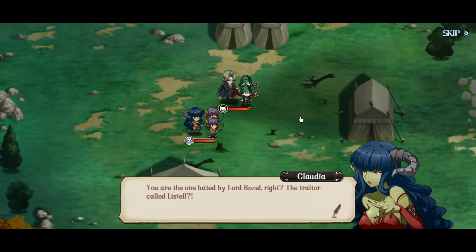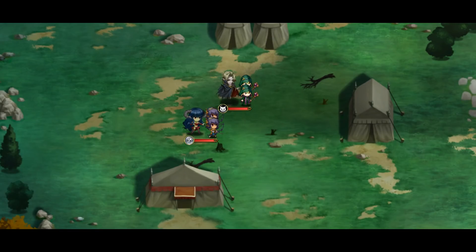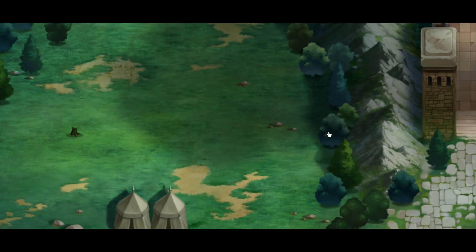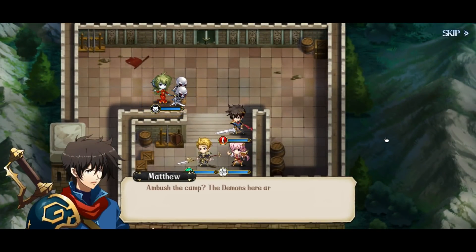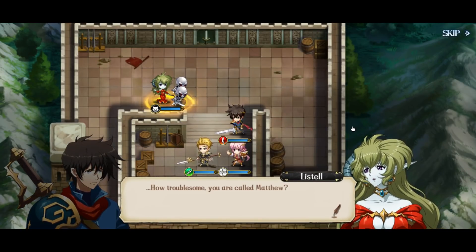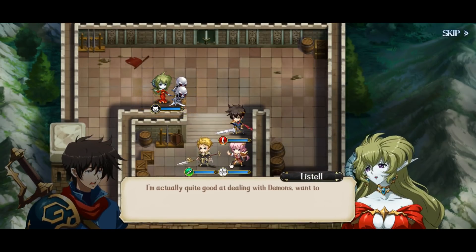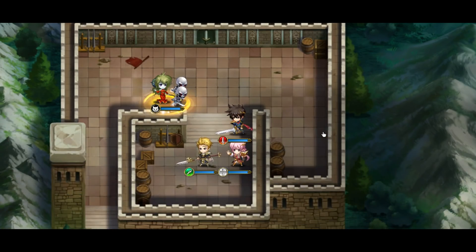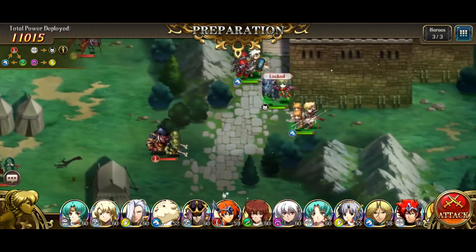You are the one hated by Lord Bozell, right? The traitor called Listell. Betrayal is unforgivable — hand over your life! Ambush the camp — the demons here are going to be a handful. How troublesome. You are called Matthew? Hey, I never really understand humans. I'm actually quite good at dealing with demons — want to see? Yeah yeah yeah, Matthew you're brave and whatnot blah blah blah. Alright, let's just truck right through this one.